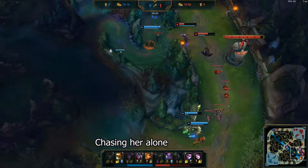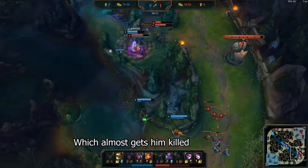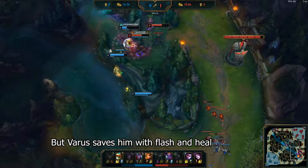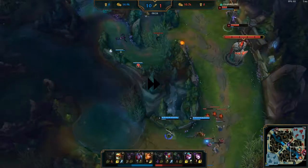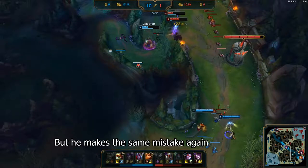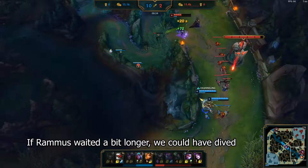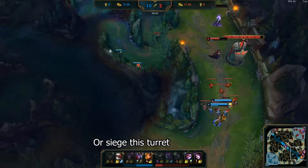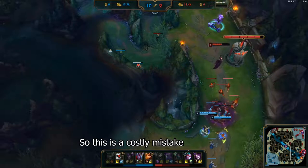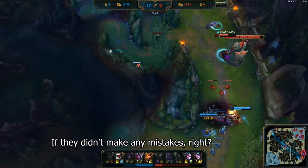Our jungler makes a mistake here of chasing her alone, which almost gets him killed, but Varus saves him with flash and heal, and we get a kill on top of that. But he makes the same mistake again and dies. If Rammus had waited a bit longer, we could have just dived or sieged this turret, so this is a costly mistake. But these players wouldn't be in silver if they didn't make any mistakes, right?